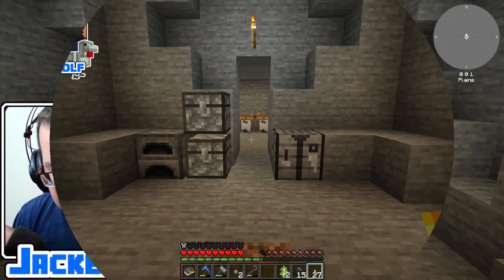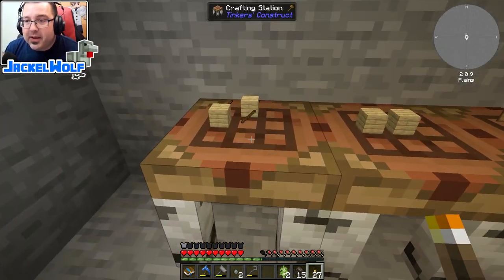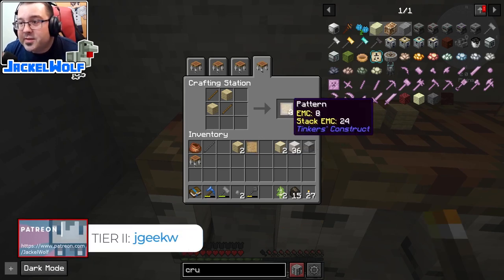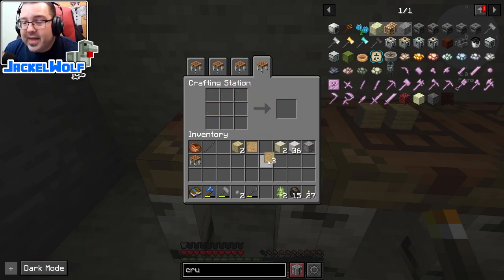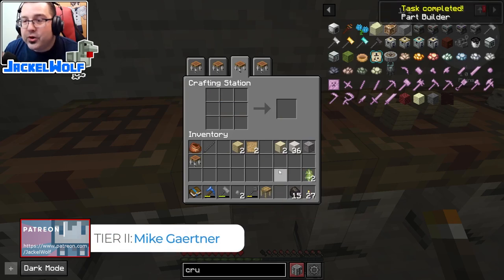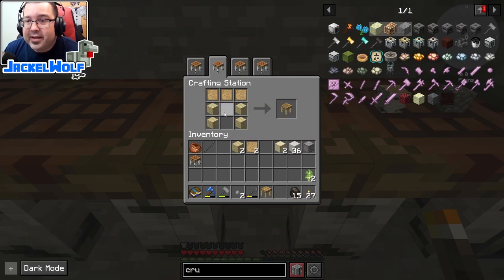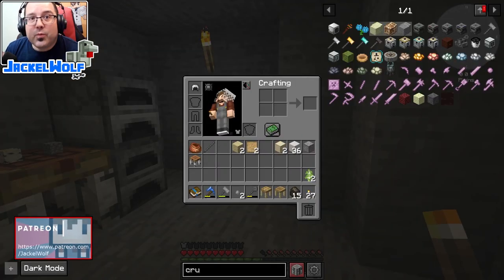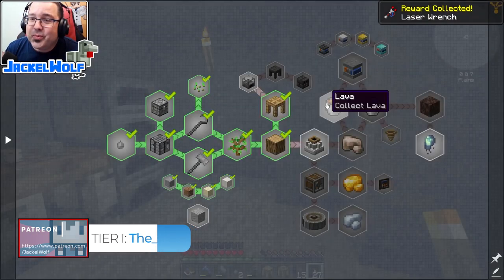Alright, let's get back to the video. Our first task is to get ourselves a Tinker's pickaxe. To make a Tinker's pickaxe we're going to need a couple of things. First off we're going to need some patterns. To make a pattern it is two planks in a crafting table with two sticks - that gets us three patterns each. If you put two of those patterns in a crafting table with two planks, that gets us a part builder. That's part one of the task complete. Next up is the tinker station - to make a tinker station it is four planks in a crafting table with three patterns.